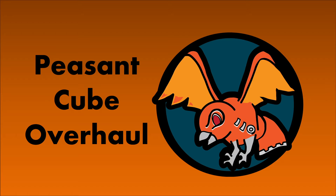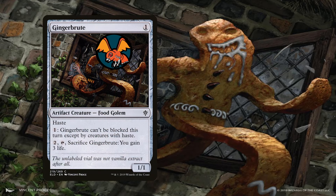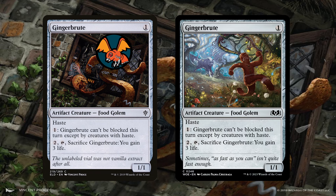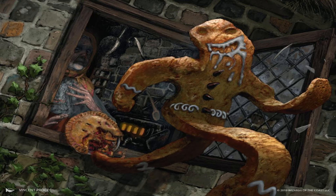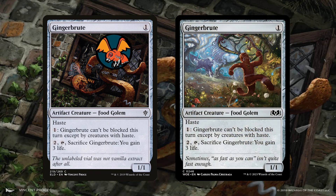Our first change is an aesthetic one: we're swapping the original Gingerbrute art for the objectively better, less terrifying Wilds of Eldraine art. We've heard reports that the Throne of Eldraine Gingerbrute art was making players uncomfortable and uneasy, and we want to guarantee the safety and mental preservation of all of our players. Remember, Jank Diver Gaming is a safe place for all Magic players and we want the art we hand-select for our cubes to reflect that.